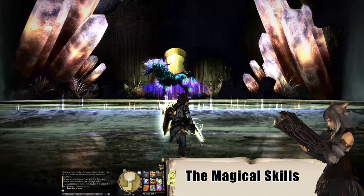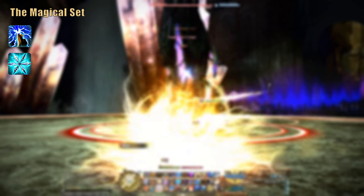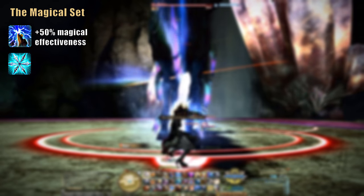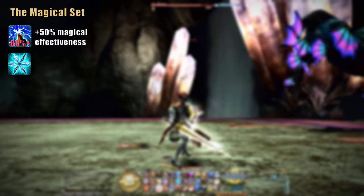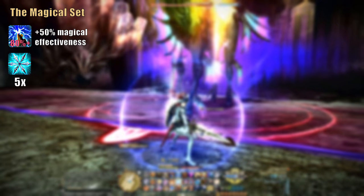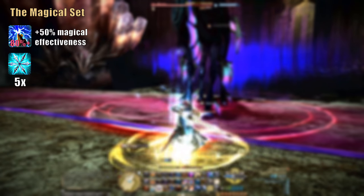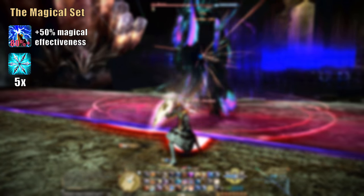Let us head over to the magical rotation, which in theory is unlocked by gaining access to Holy Spirit on level 64, but actually makes sense on level 68 when learning Requiescat. This oGCD attack not only deals magical damage, but will also increase the effectiveness of your magical skills by 50% for its 12-second duration. This only works when using Requiescat with at least 80% of your MP remaining, so make sure to never use it below 80% MP. Without this 50% boost, using magical skills without Requiescat doesn't make much sense, except when you need urgent healing through Clemency or use Holy Spirit to pull enemies. Furthermore, upon reaching level 78, your magical attacks turn into instant casts — but even before that, they provide a solid DPS advantage over your melee combo.